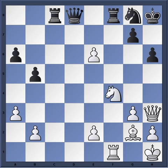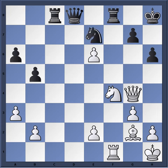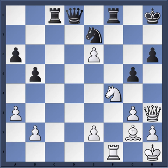Rf8. Nf4, threatening Ng6. Ne7. Qg4. g5 — a bold move by Kasparov. Qh3.